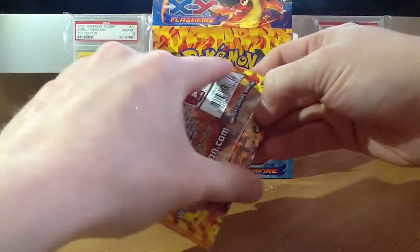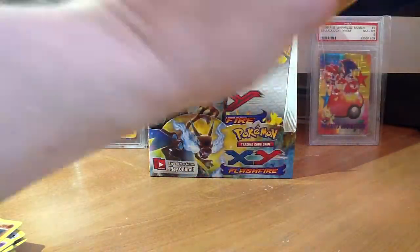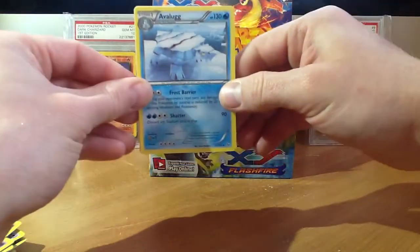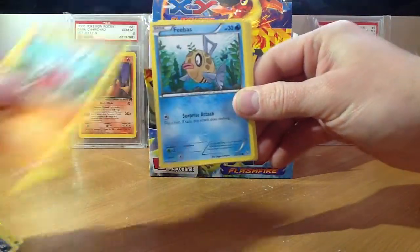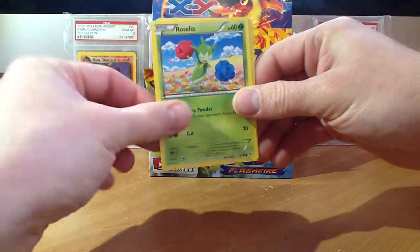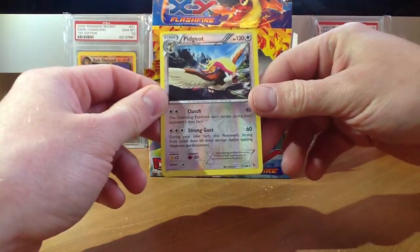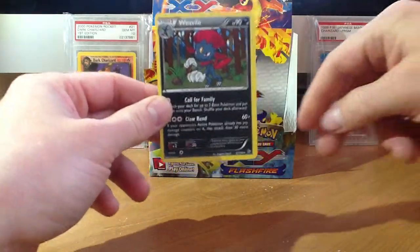Onto a Pyroar Pack. So glad that these are finally out today. So glad my pre-order got here so early too. Very awesome. An Avalug, Magnetic Storm, Sneasel, Geodude, Feebass, Centret, Duskall, Rosalia. A Rare Reverse Pidgeot — I love that artwork. And a Weavile.